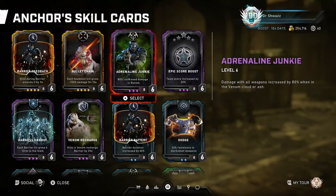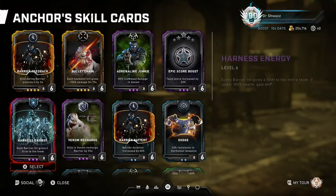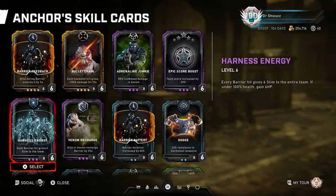A great card to bring in your escape run, especially if you have teammates playing classes that rely on being in the Venom to be more effective, like the Blademaster and the Tactician. Harness Energy: every barrier hit gives 6 HP stim to the entire team. If under 100% health, gain 6 HP instead. This is probably one of the Anchor's most valuable cards for both Horde and Escape, since it provides the team's stim and healing for any hits the barrier takes. The greatest thing is that your teammates and yourself can receive stim and healing from any range, no matter where you are on the map. If you deploy the barrier ultimate in front of an ambush of drones, you can basically absorb all those hits and have the team heal and gain loads of stim for every hit you take. This is a skill card I always have on when I play this class, as it simply helps to keep the team on their feet for high difficulties.